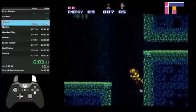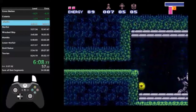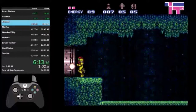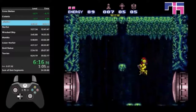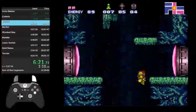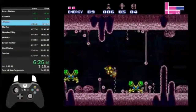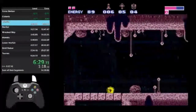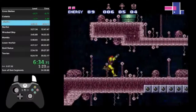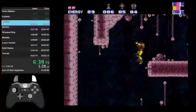I do a backflip and turn into a ball. These are power bombs. You're not supposed to get these power bombs before you fight the next boss coming up, but I did anyway. I usually use a power bomb in this area to open that thing. Now this is another example of mockballing — see how fast I'm rolling? That is a mockball. I'm just gonna drop down and grab the missiles.